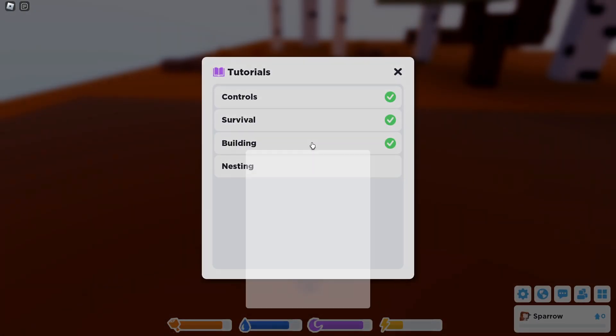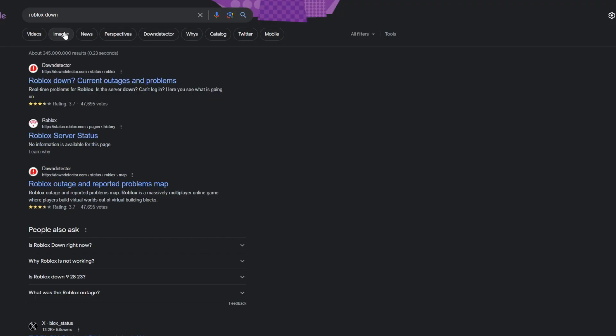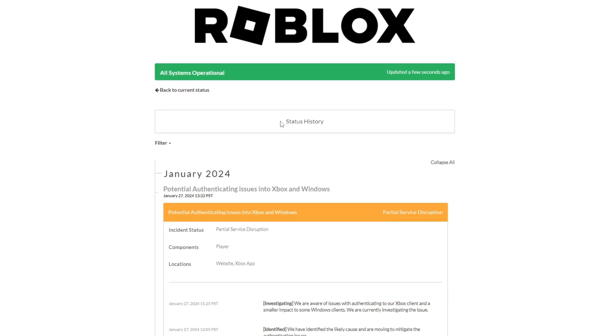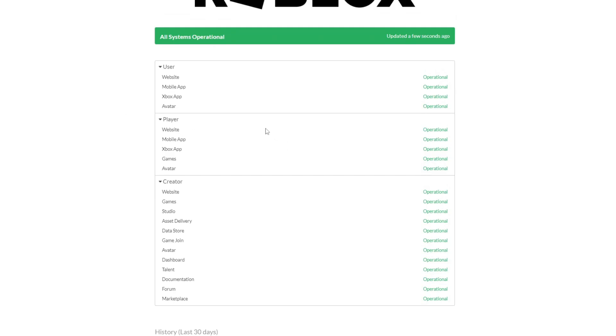The next thing you want to do is make sure Roblox isn't down, because if it is, you'll notice significant lag. To check, Google 'Roblox down' and go to status.roblox.com. This shows everything — for example, on January 27th they had some issues on Xbox and Windows. Right now it says all systems are operational. If one of these sections shows an issue, that could be why your ping is bad.